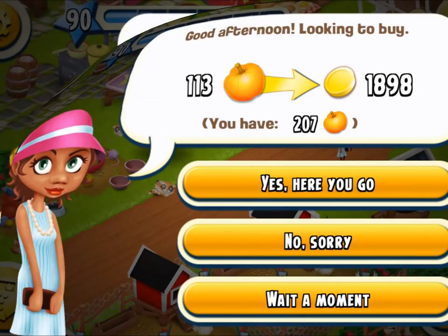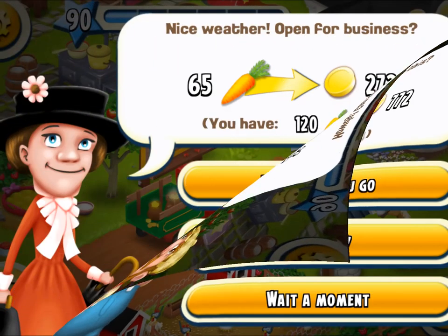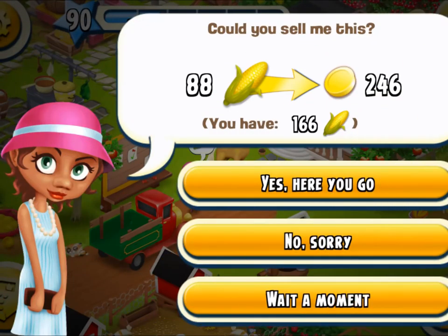You do get three choices. The top one is yes — here you go — which means you're going to sell the item to that person, they do a little dance, and you get some money and another one added to your total. The second one is no sorry — they might give a little shrug or huff, then walk away. And 'wait a moment' is your opportunity to make them wait, produce the item, and come back later.